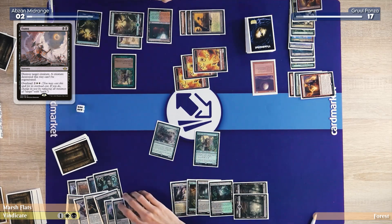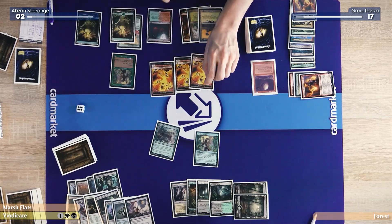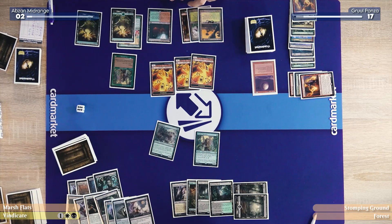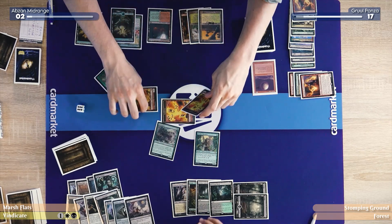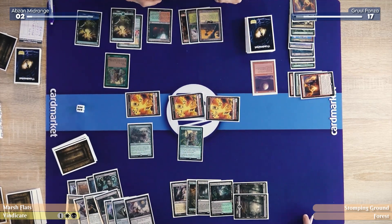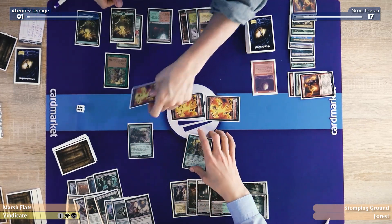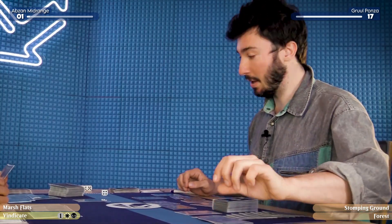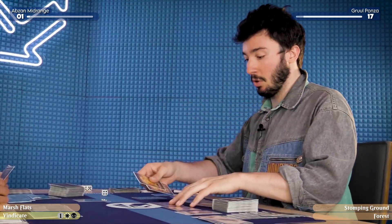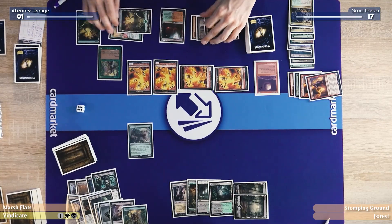I'll untap, draw, declare attacks — swing with the Knucklehead Brigade. I'll block two. You'll take one, go down to one. This dies, that dies. And then I'll pay five, exile my Pyromancer, and get two more spicy Elemental tokens. Are they spicy? Look at them — they look like they're made of hot sauce.